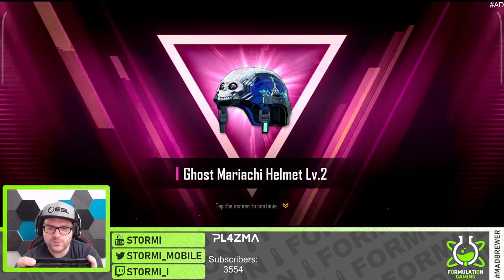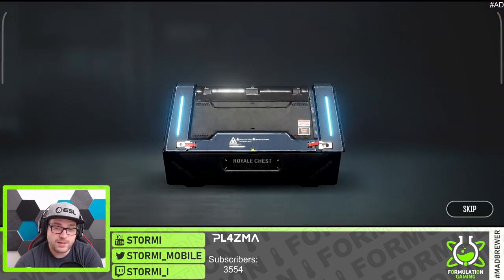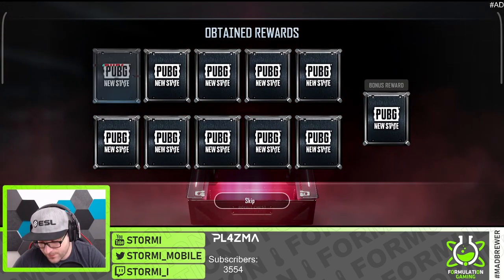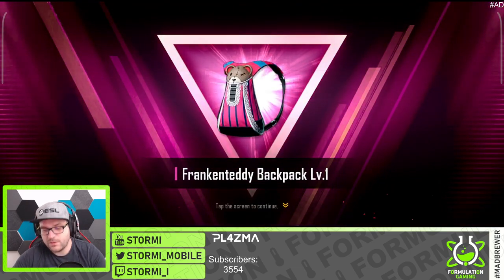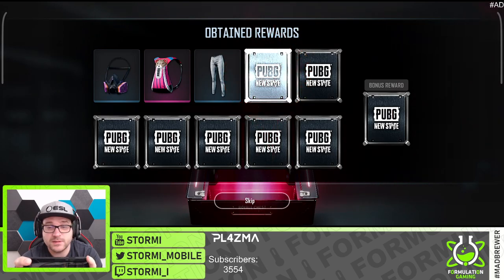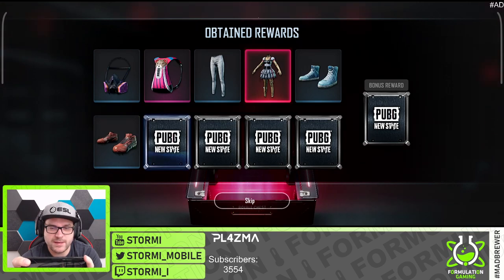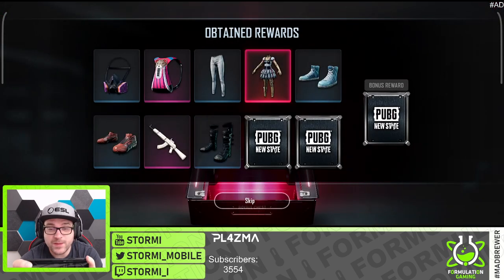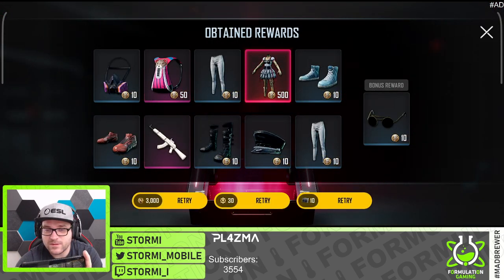It's only a pink one — Ghost Mariachi helmet. Let's go for one last pull now. Maybe getting another mythical. We are getting another mythical — let's see what we get here. Franken Teddy backpack, I think I didn't have that one. And the Rosa Bianca ribbon mini chest which we already got in the last opening of the Royal Chest. And we got the Sweet but Strong AKM — nice! That was a success.